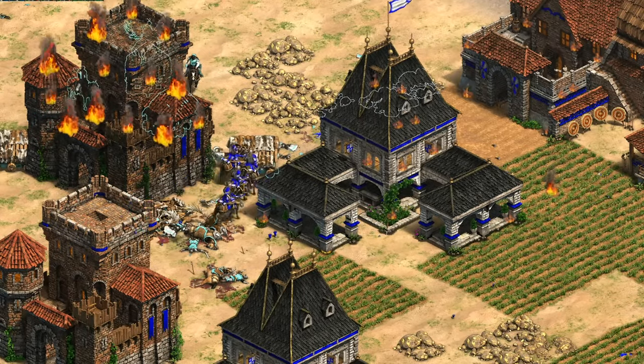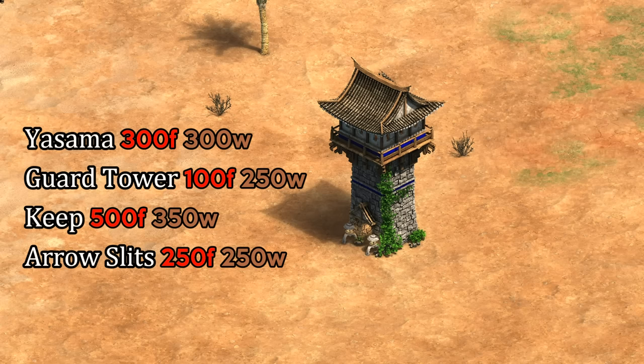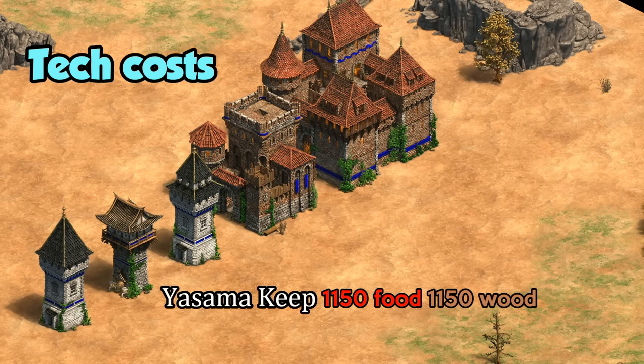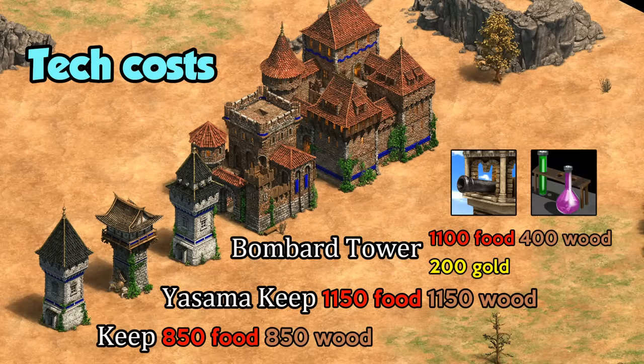While on the subject of cost, in addition to their cost to build, you also need to think about any necessary research. A Japanese player trying to tech into their multi-arrow towers, for example, has a bit more of an initial commitment. Not only is there the Yasuma tech itself, which needs to be researched at a castle, but also the various tower upgrades from the university. In total, it's 1,150 food and wood just to get them upgraded. Other towers also have some of these costs, and the bombard tower in particular requires its own tech, as well as chemistry. But let's assume you've gotten all of the upgrades available because you're in it for the long haul.